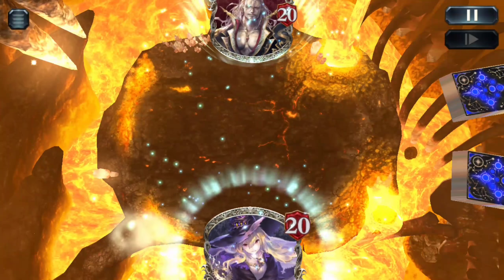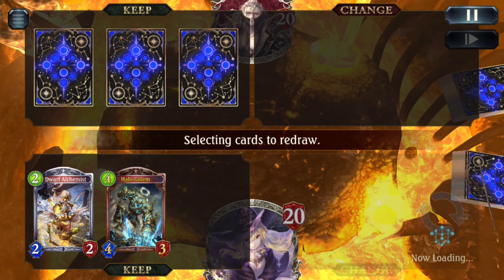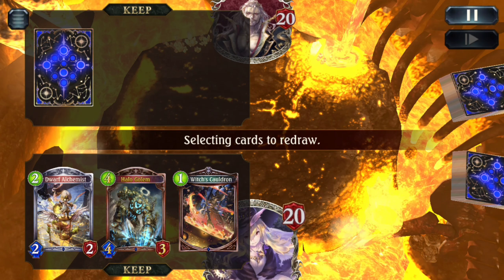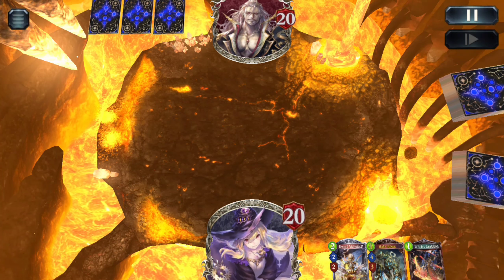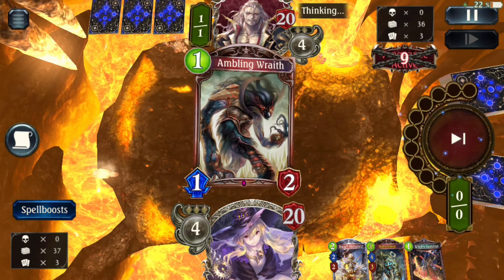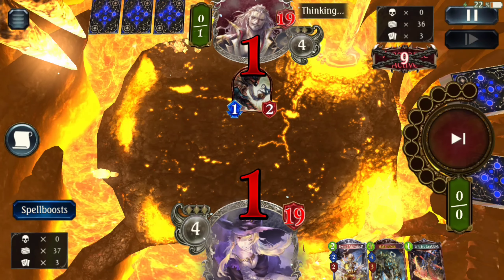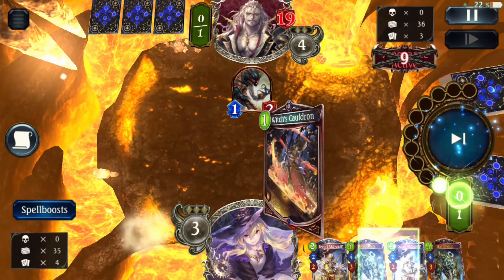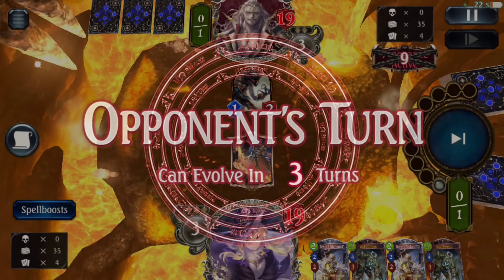I'm not going to assume you're control. Now thankfully, your game plan versus aggro and control stays basically the same — you still want to just control the board and burn them out. He has the Ambling Wrath on one. That's fine, it's annoying. I have my two, three, four turns set up, so this is nice.